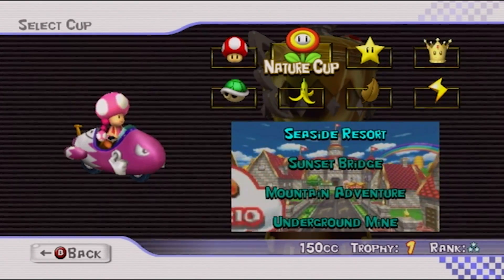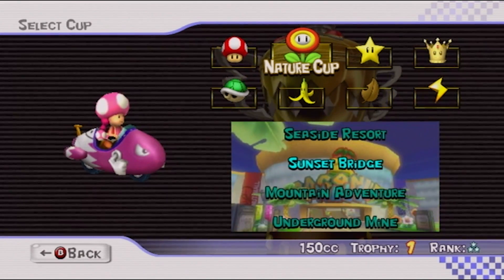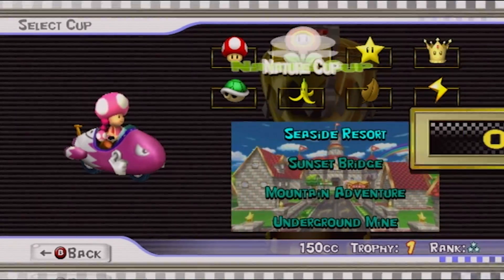For the tracks here in the Nature Cup — or just the Flower Cup, as it's called here — we have Seaside Resort, Sunset Bridge, Mountain Adventure, and Underground Mine. Let's jump into this.